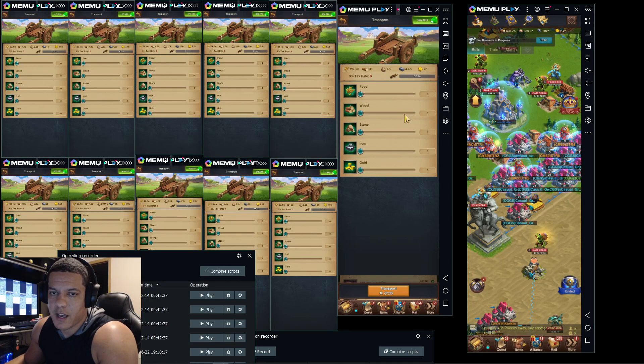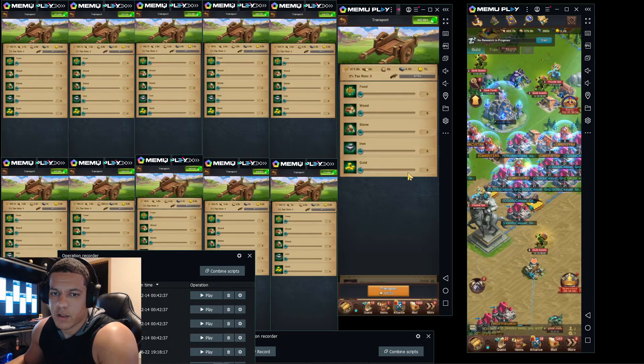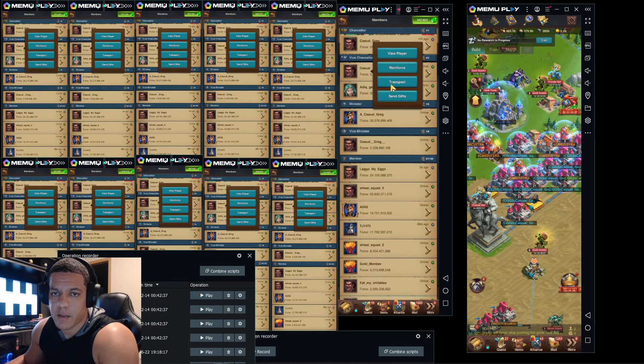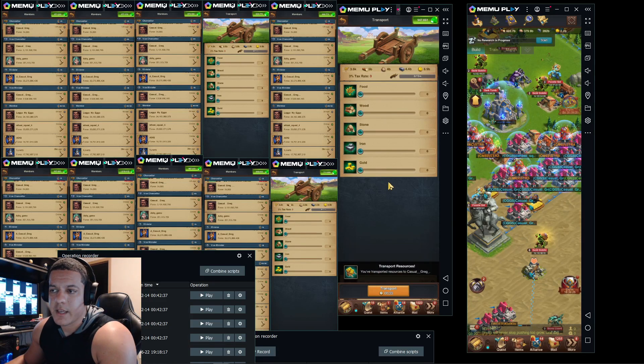Hit stone, then food — we're trying to get rid of as much food as we can. Gold is also something we want to get rid of, so hit that one twice. When you do it a fifth or sixth time, it's going to pop up that resources are not available. Go ahead and click OK on that. I usually then go into the questing tab to clear out that icon — always make sure any alerts that pop up get cleared out.